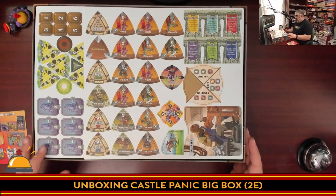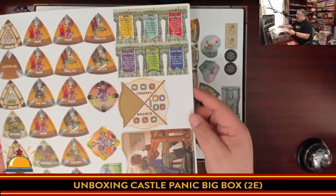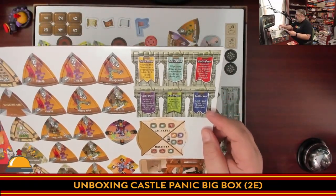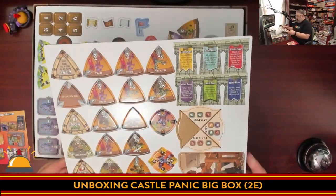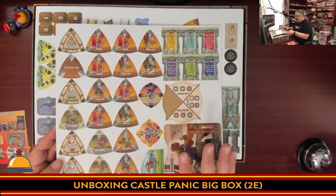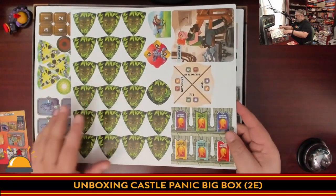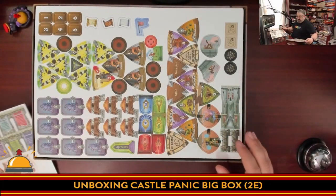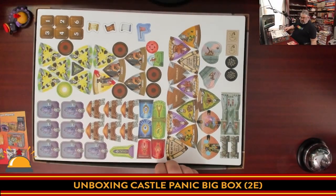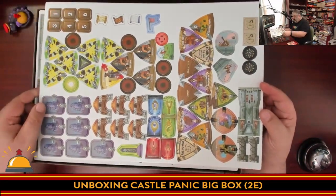I'll start right off with the punch boards — nice, big, heavy punch boards. Here are your promo towers; each of the towers does something different, which is kind of cool. Different weapons, engineer cards. The expansion stuff appears to be mixed right in with the original game. You've got monster tokens. Look at all these tokens — there are tokens everywhere.